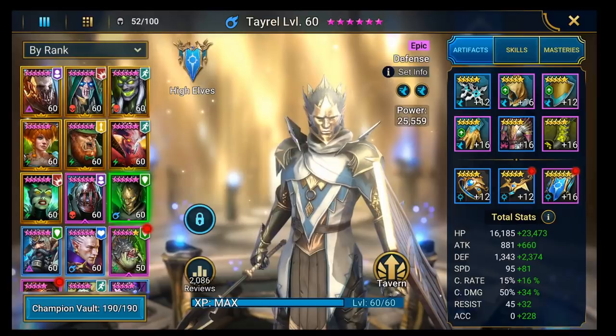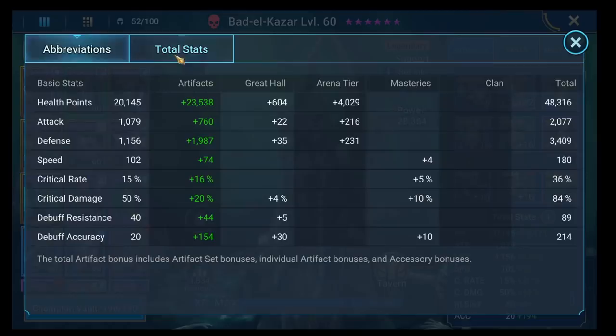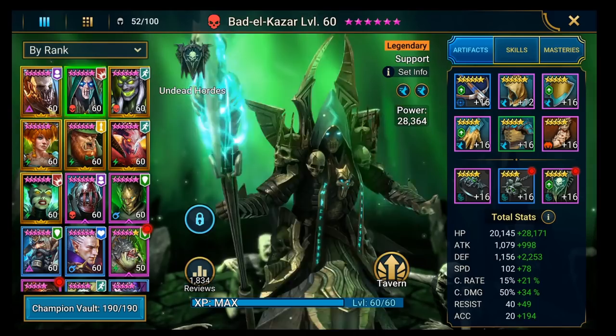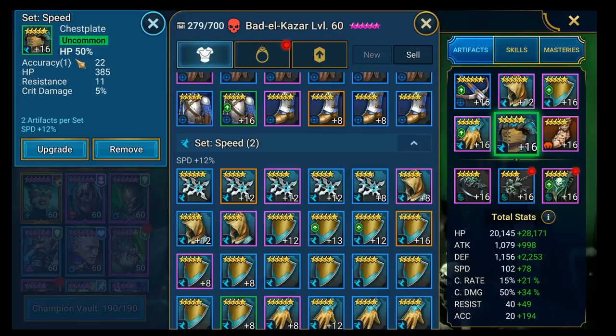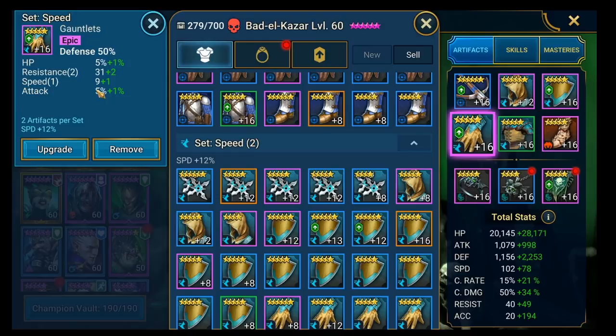Looking at Bad El - he's at 180 speed, so a bit quicker. He's going to lay the poisons down before everyone starts to extend buffs. He's in defense boots - and if I had a defense chest he'd be in one. Defense gloves as well. Got the speed to the right place. I'd prefer a bit more crit rate and crit damage because he heals as he uses his ability, but the main thing he's there for is to land those poisons and keep the team topped off. He's in good shape.